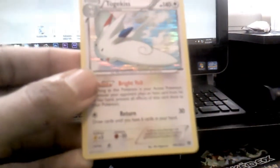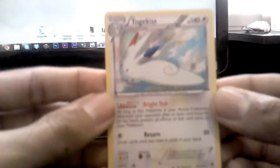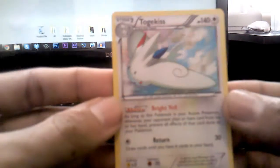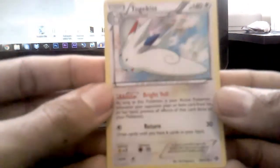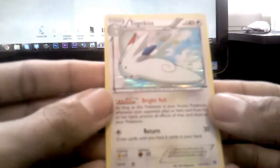Last but not least, we have two holos. We have Togekiss, which is a regular holo. I really like how this looks. This looks so neat and clean, just nice and professional looking. Nice and white. I really like that. It's very neat, very interesting.